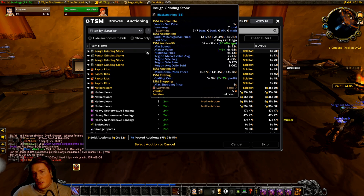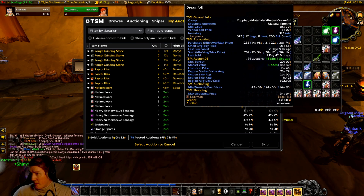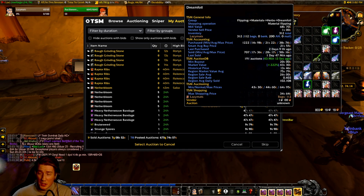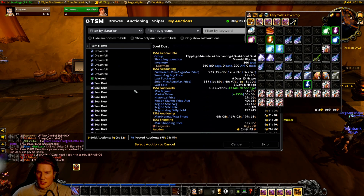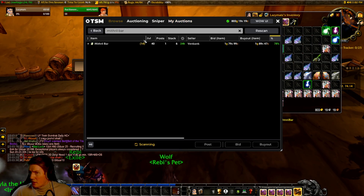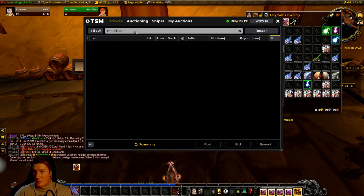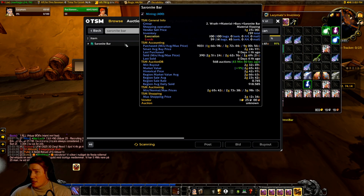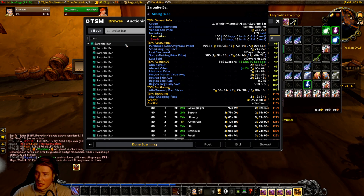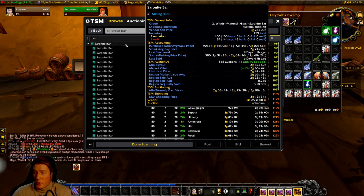There's one thing you need to be really aware of with this: deposit costs, which are based on the vendor sell price. Herbs generally have a vendor sell price of around one silver, so they're great. Mithril Bars have a vendor sell price of four silver — also pretty low. But Saronite Bars have a vendor sell price of one gold 25 silver, which means the deposit cost for posting one for 48 hours at maximum duration is going to be 60% of that — about 80 silver per bar.